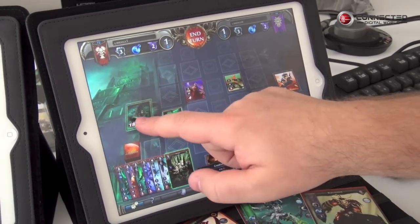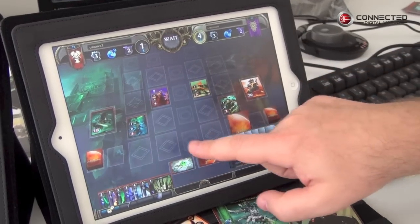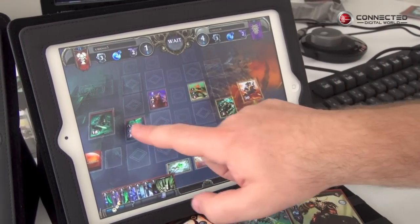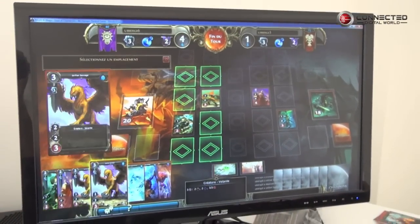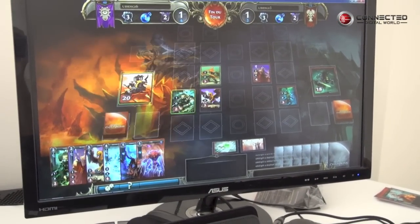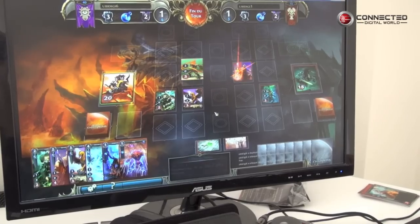I can show you how we can block the line — here you see the opponent cannot attack me directly. It's always about thinking one, two, three turns ahead of time to be sure that you are creating a winning strategy and trying to defeat your opponent.